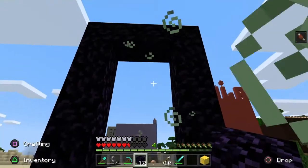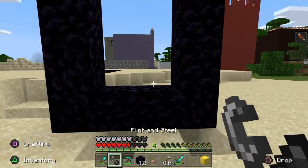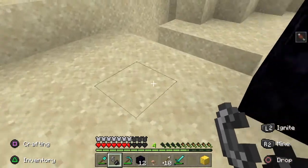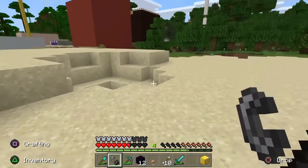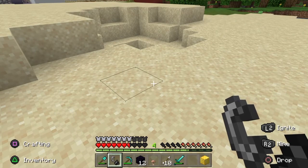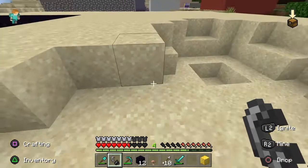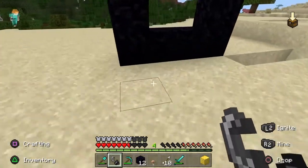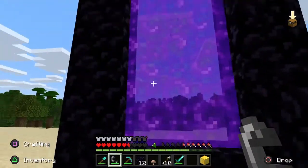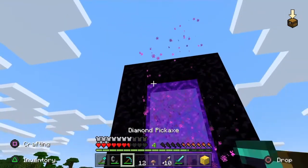Now you need to go down and put two blocks over here. There you go. And the next thing you want is flint and steel. You can collect flint from where you get gravel — it's your luck when you get flint — just mine them and you will find it. And there you go, now you have got your nether portal.